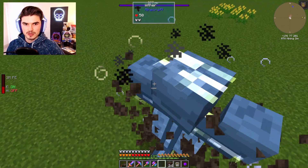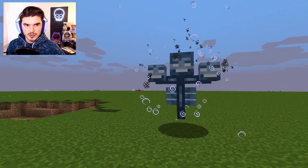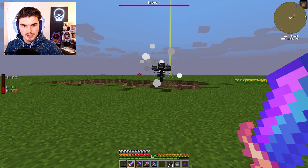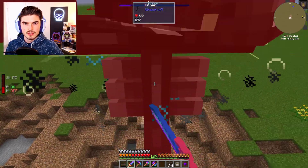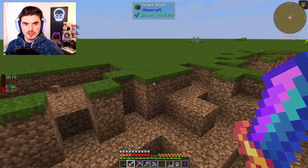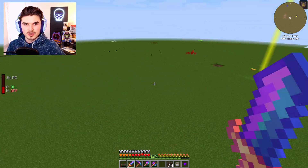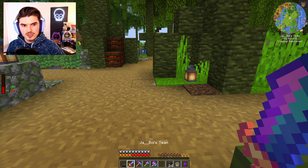We're going to place another Wither right next to where that other one spawned and get this going as well. Very, very easy fight with our equipment and armor. Four hits — that's all it took and they're down. Did we get our nether star? We did. So that is going to check off the box for that specific part of our Angel Ring.